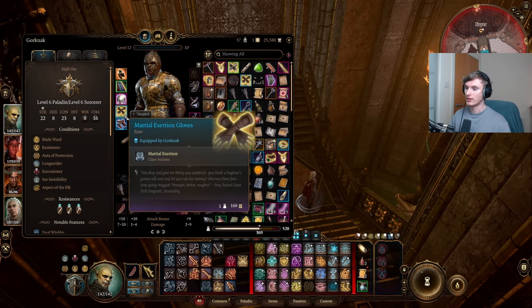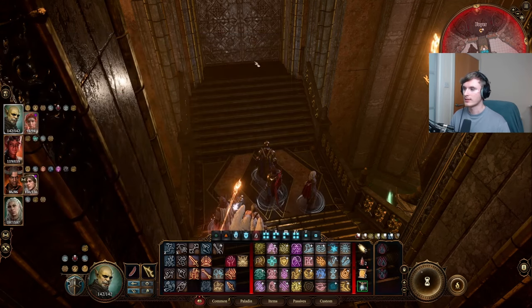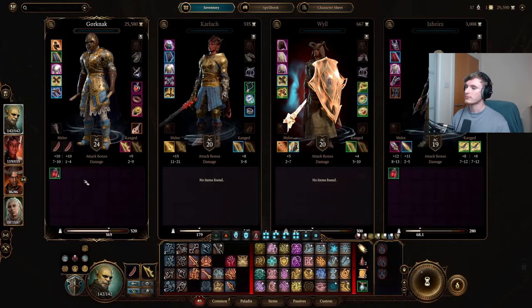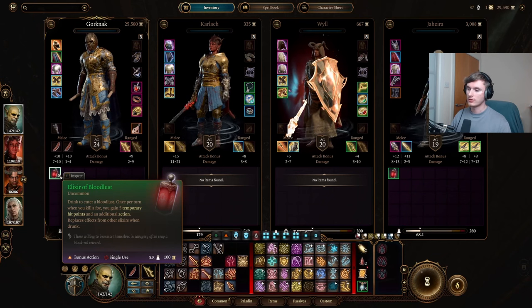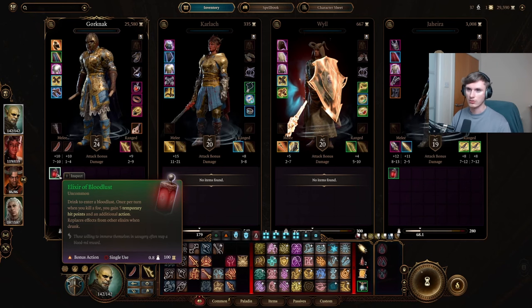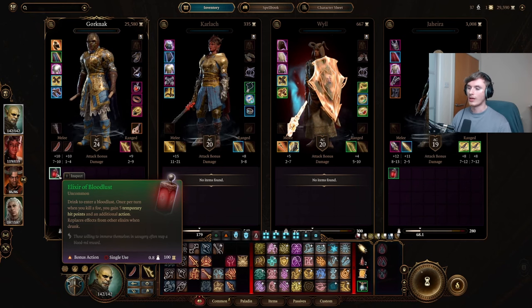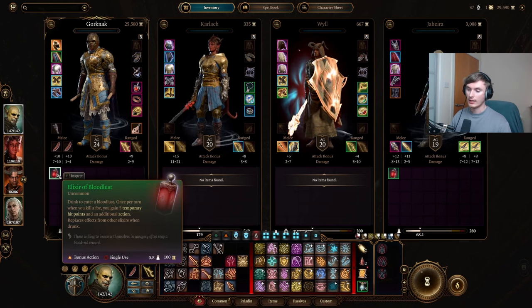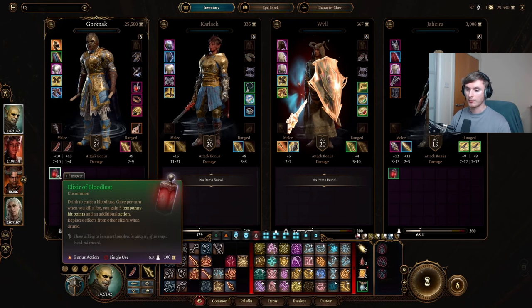To do all the attacks I was doing, you need this pair of gloves - you get them at the start of Act 3. They give you Martial Exertion: you take a little bit of damage and in return you do an extra attack and get extra movement on that turn. I also take at the start of the day an Elixir of Bloodlust. When you take the Elixir of Bloodlust, once per turn you get an extra action whenever you kill something - and this lasts until a long rest, so you can use it for all your combats.